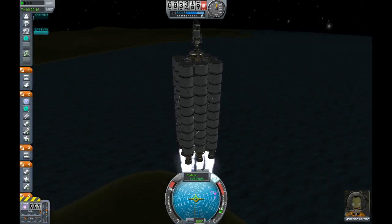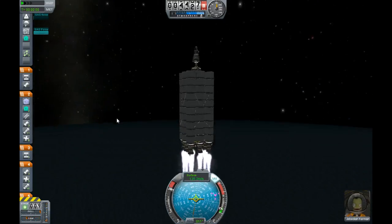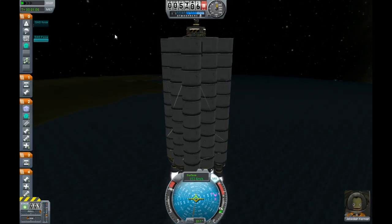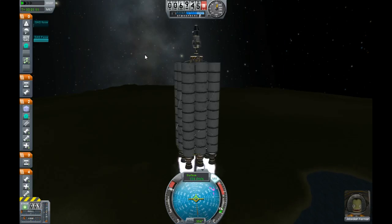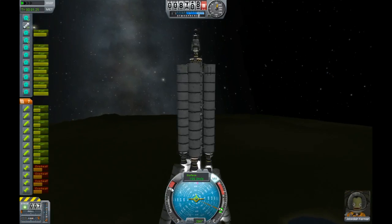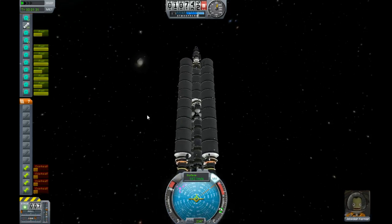I did forget to stage this right — that'll be fixed in my upload so that we don't deploy the parachute when we turn on that engine. I'm just doing this live, because that's how professionals do it. We're at seven kilometers doing almost 200 meters per second. The first set fires up those Sepatrons, which help the tanks fall away from the internal engines — which was a great addition in .17. This rocket would not have worked otherwise, because the tanks would have collided with the internal engines or the aero spikes.